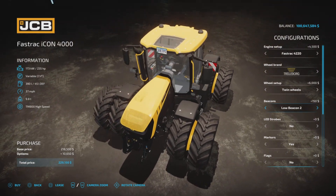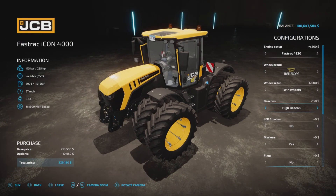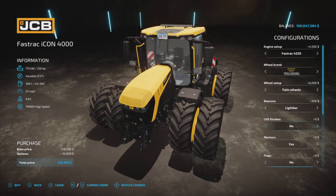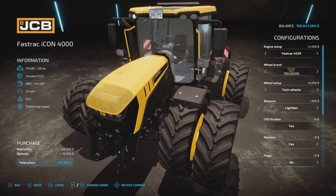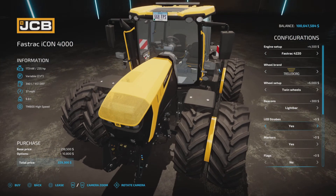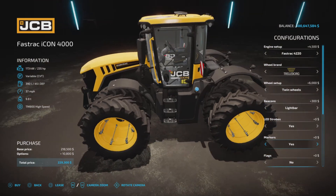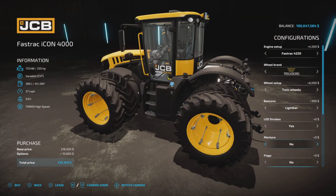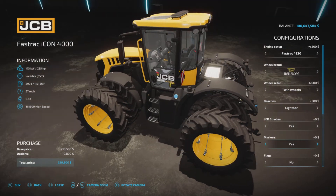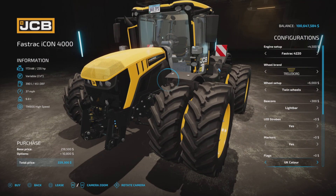If you want to go with Trelleborg twins all around, that's going to be $6,000. For beacons, you can have no beacon, low beacon 1, low beacon 2 which has a white lens, high beacon, a light bar for $300, or LED strobes that go on the front under the mirrors. Markers are also available, and for flags and placards on the front hood, you can choose black or colored.